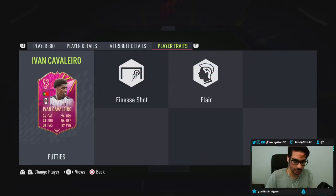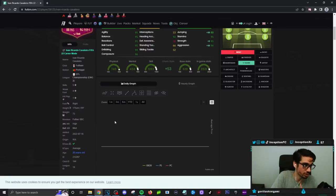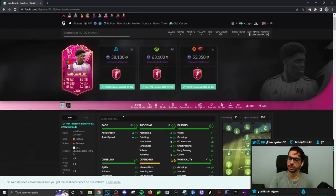For the Ivan card, he has the Finesse shot trait, which is obviously a huge plus. This card looks pretty solid on the Hawk chemistry style — he's going to have perfect pace, pretty much perfect shooting except for volleys, and his physical stats will be there too. He is 5'9" with an average body type, so we're going to experiment with that. His dribbling stats will be in the mid-90s area, which is very good. Passing stats are also in a fantastic area. He has 92 heading accuracy but isn't that crazy at jumping, so headers aren't necessarily a big deal.